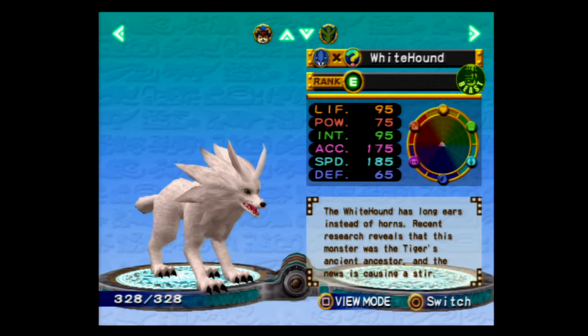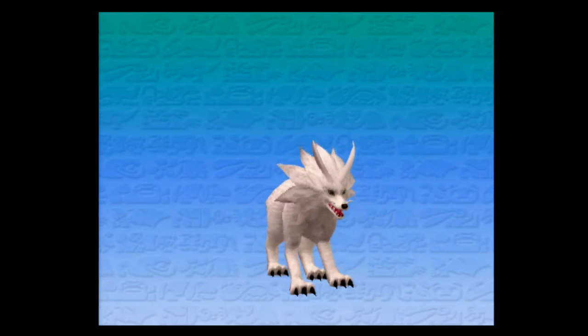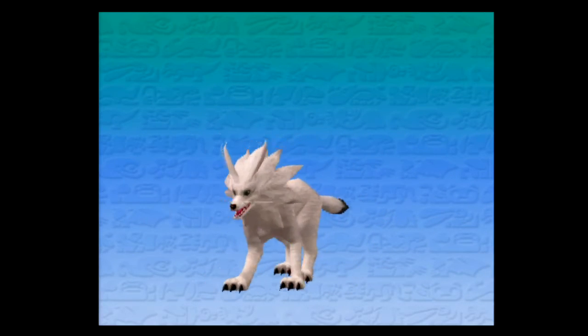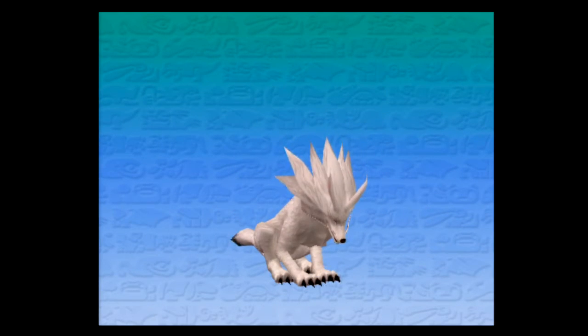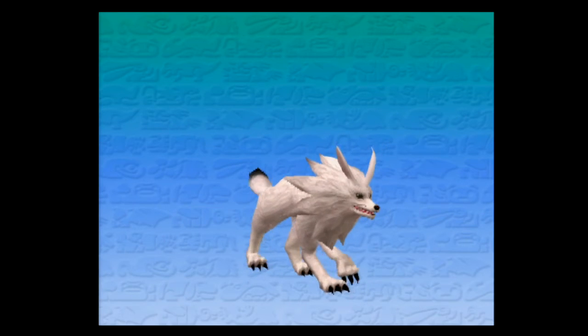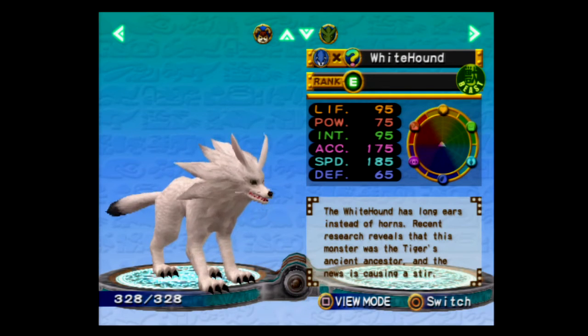Oh my gosh, it's so cute! It's the White Hound! The White Hound has long ears instead of horns. Recent research reveals that this monster was the tiger's ancient ancestor, and the news is causing a stir. Oh my gosh, it looks like a fox! I wish I had played this one. I almost want to start a real game with this. I actually made a whole new save file just so we wouldn't mess up the old one in case we had to go back and replay something.